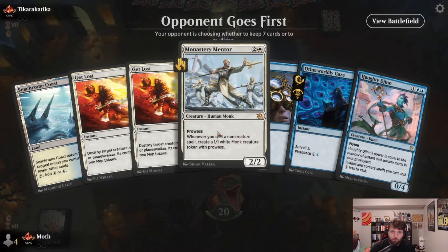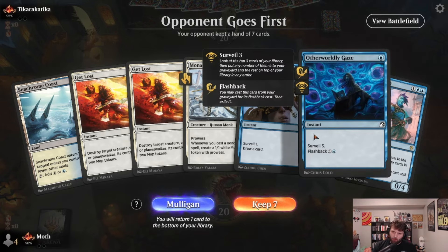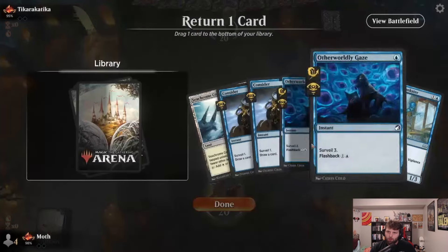Game one — this opening hand isn't the best but it's probably keepable since we have Consider and Gaze to help get to our next lands. The only issue is we don't have either of our return-to-battlefield cards, and no way to get the Jinn or Mentor into the graveyard. I'm going to mulligan — this hand isn't quite good enough. The six-card hand isn't much different but I'll keep it since we're on six, and we'll put a Gaze on the bottom.